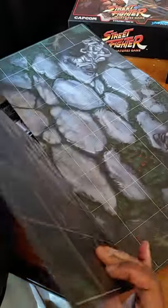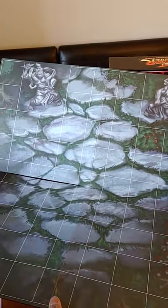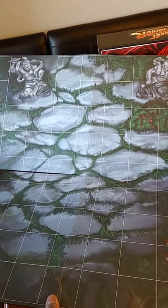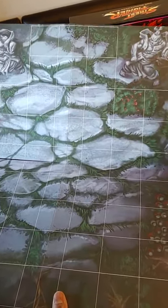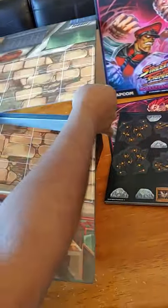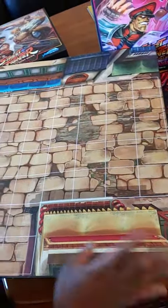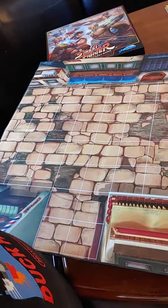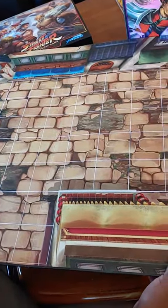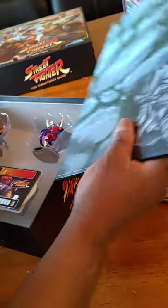Let's see how this folds up — okay, just like that. This is Akuma's stage from the video game. A lot of people are complaining that the maps don't sit flat on the table, but I assume once you play a little more it'll probably flatten out. And then on the back you have Chun-Li's stage. These are nice, good, decent-sized maps and it feels like a good material board.